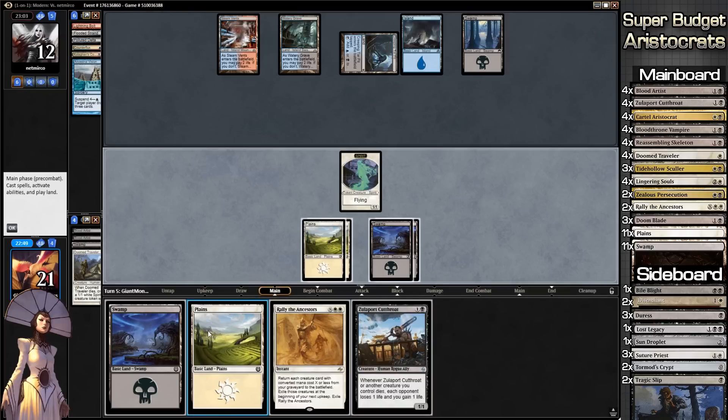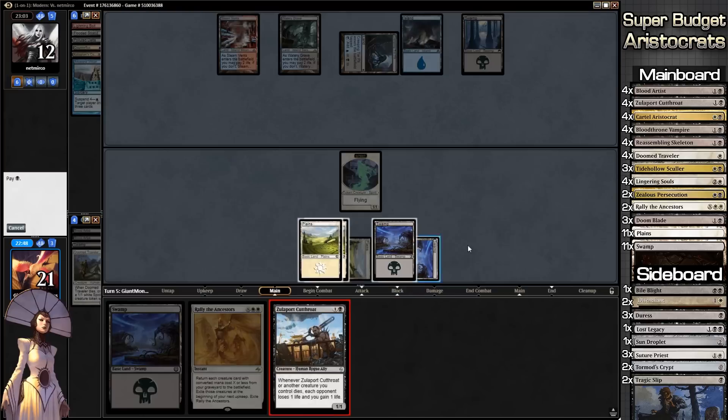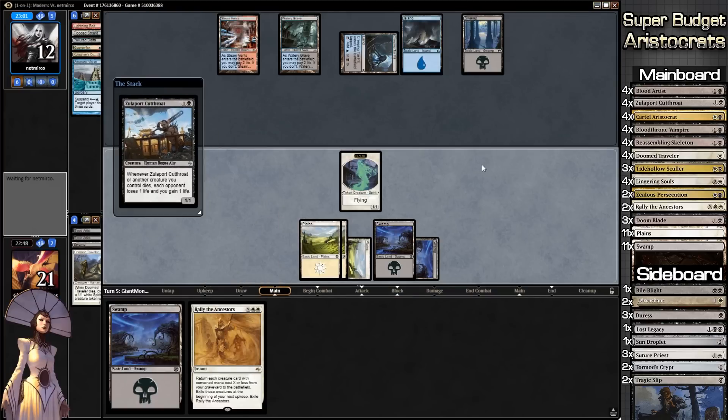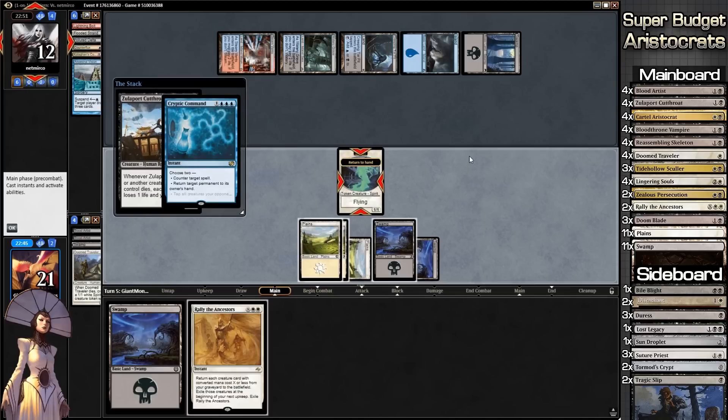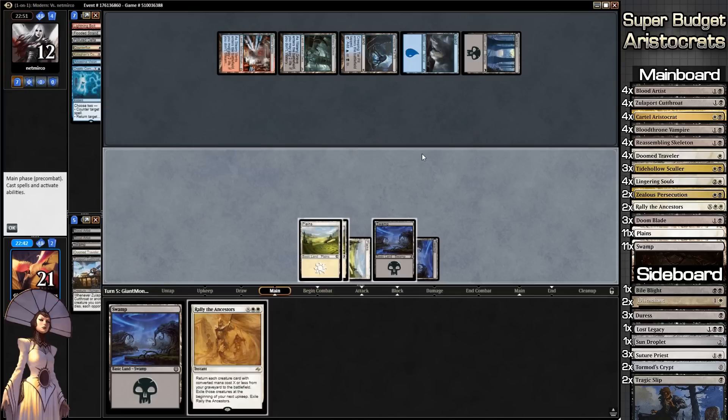I think we're going to play the Zulaport Cutthroat into play. I'm assuming our opponent is going to counter it — we are playing against a deck that will counter absolutely everything. Sure enough: Cryptic Command, not surprising, and it destroys our token as well.